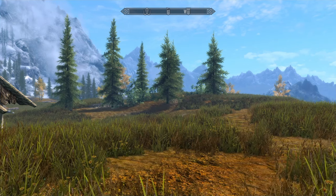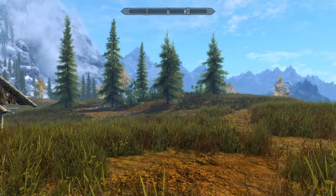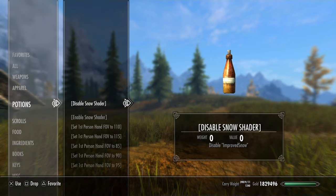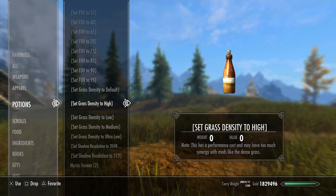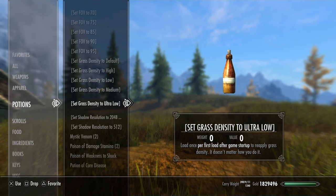Next we'll be taking a look at the grass density potions. I do need to say that I currently have several grass mods including dense grass active that could have some conflicts with these potions. I wasn't thinking — I should have disabled my grass mods when I enabled this mod. Setting grass density to high does give a warning that it has a performance cost and may have too much synergy with mods like dense grass. Setting grass density to low — I also forgot that I have to load once per first load after game startup to reapply the grass density.